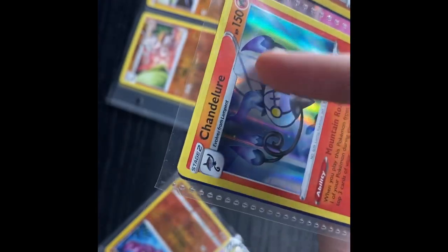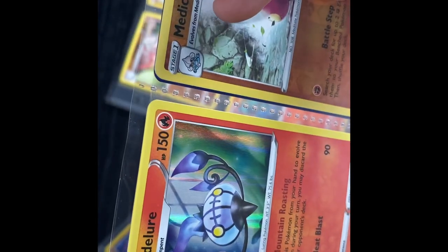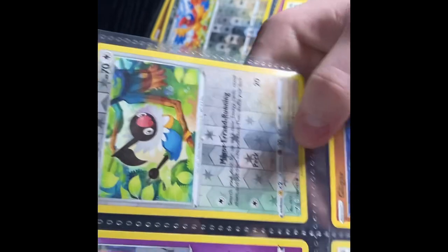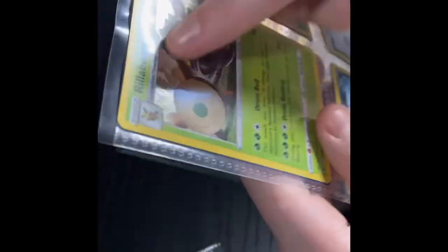We have a Chandelure fire type hollow. Then we have a Medicham hollow. A Lost City. Colorless experiment. We have a Spectrier hollow. Charot. Whatever this is. Toucan — one of my first cards. Another Gallade, which is also a Fighting type. A Rillaboom hollow, which I said I have. Then I have Dottler. Dollar. Skuntank. Hisuian. Sizzle.